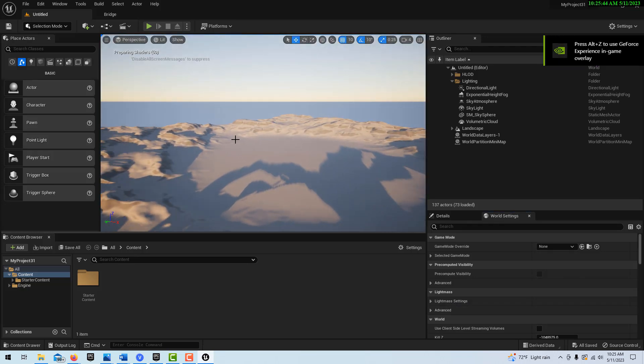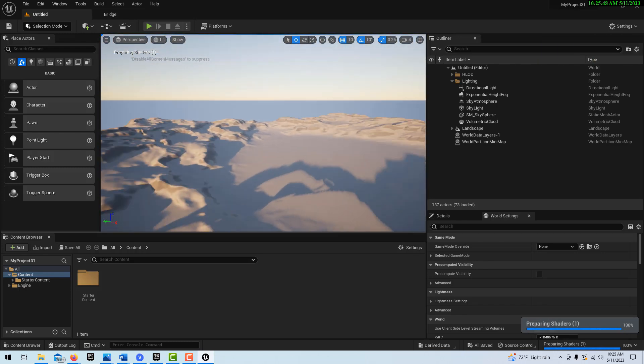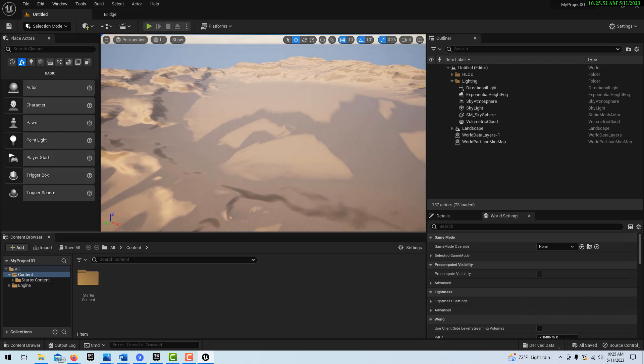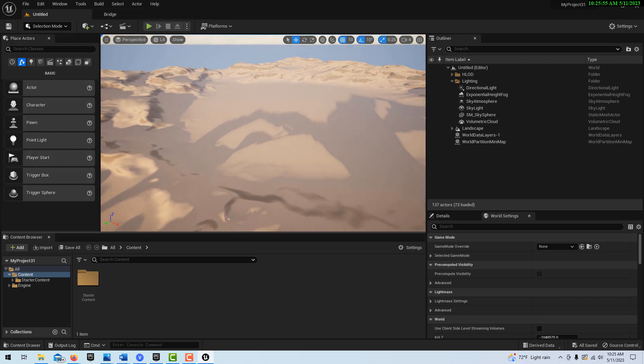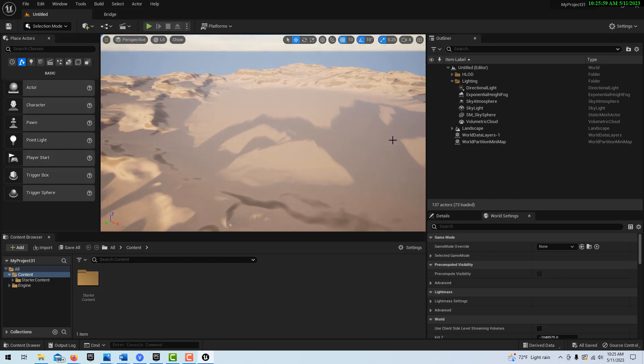So here we are in our open world. As I mentioned before, this is a mile-and-a-half by mile-and-a-half world, so it's a big space. By doing this, this really opens up a world of possibilities for you — pun intended — because you've got this whole world that you can throw a racetrack into and really create something special.